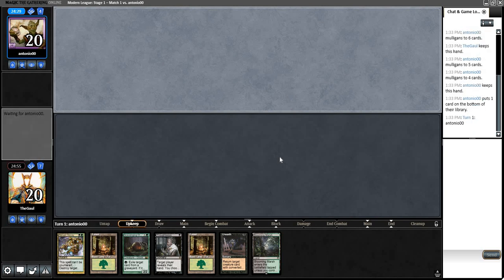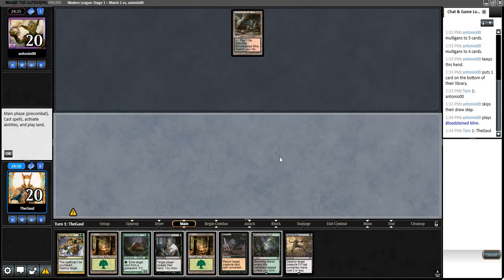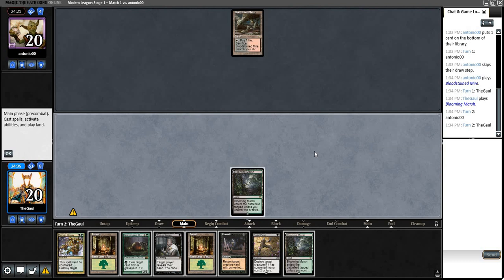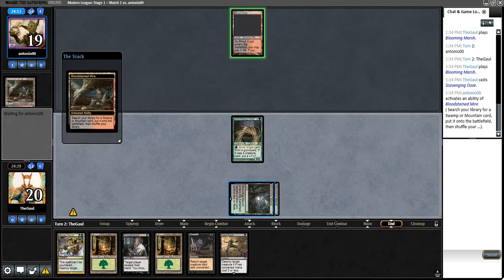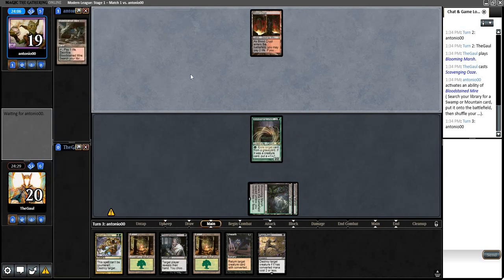If it's Dredge, I might not even cast my Thoughtseize on turn one. Let's see if we can tell what they're playing based on their land — it's probably Dredge, so I think I'm actually not supposed to Thoughtseize here. Thoughtseize in general against Dredge is pretty good in certain situations, especially with an Ooze to follow it up. But with the Dredge player mulling so low, it's very likely they don't have a good target or that it does more harm than good. Blooming Marsh is a fine draw — we're just going to play out the Scavenging Ooze.